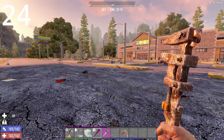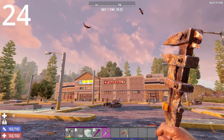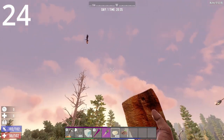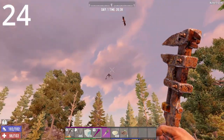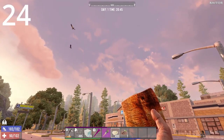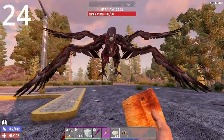Moving on to combat. Birds do not attack you unless you're above 90% health. So these vultures won't attack me right now. The only time they will attack me is if I get on a bicycle or if they spawn on top of a rooftop. So when you're in the desert or wasteland, if you don't have full health, you don't have to worry about them.